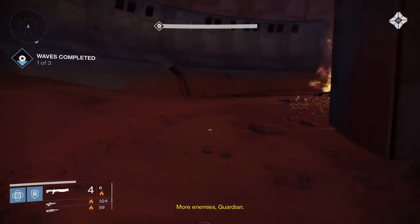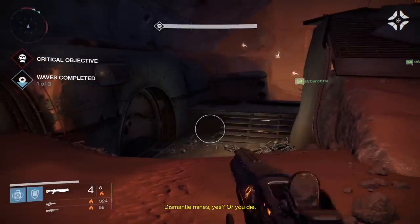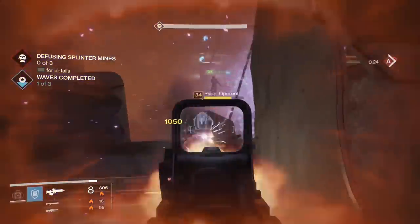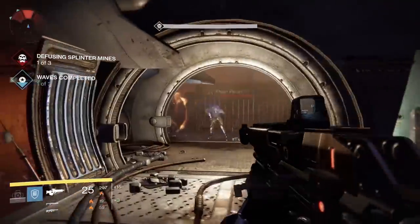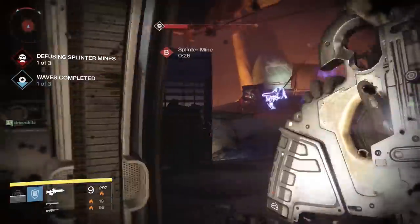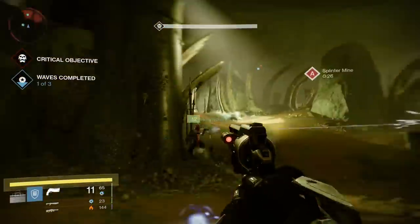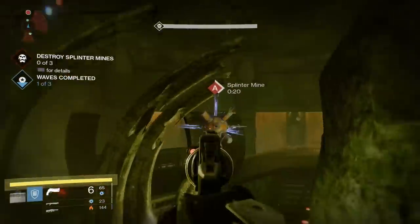In the second and third waves of any non-boss round after the first, you will now have critical objectives to complete. These objectives absolutely need to be done, otherwise you will instantly wipe and have to start the round over. One example is diffusing splinter mines, which are randomly scattered throughout the room — simply stand under them like you're capturing a point in control. The more people underneath, the faster the disarming. In the level 32 version, there was also the objective of destroying mines instead of disarming, where you simply need to shoot them.